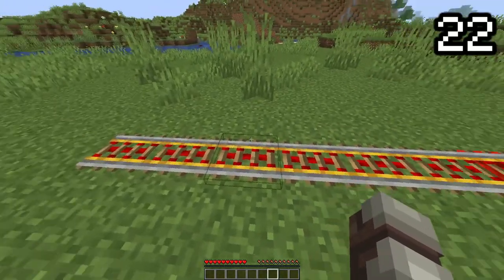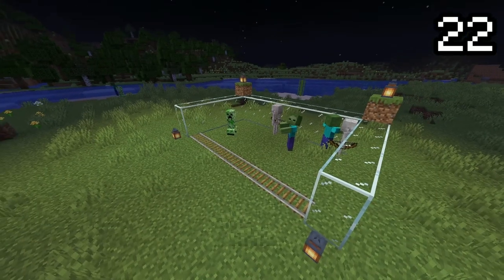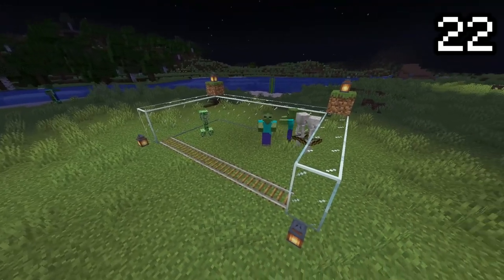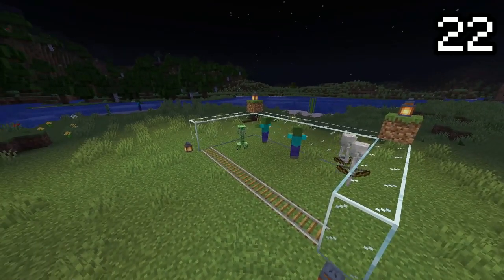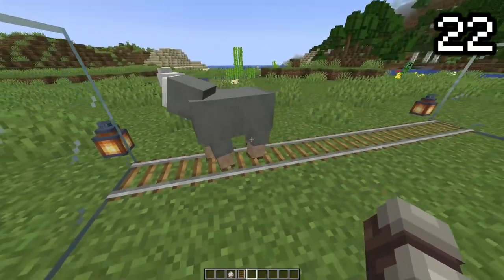We're always told not to walk on train rails, as this is incredibly dangerous. In Minecraft, the mobs were told the same. Some mobs, including zombies, skeletons, and sheep, will actively avoid walking on rails. If they are pushed onto rails, they will quickly walk away to avoid getting hit by a minecart.